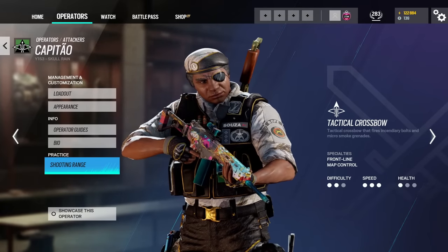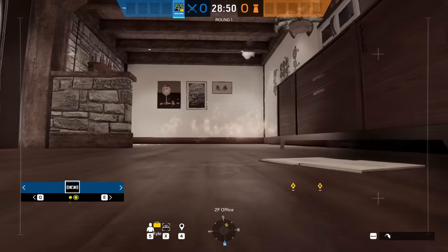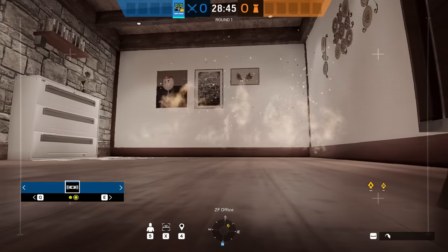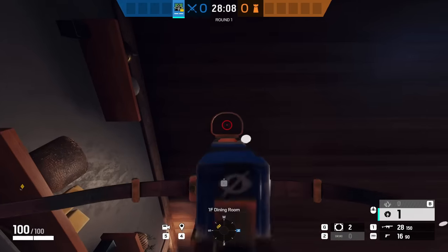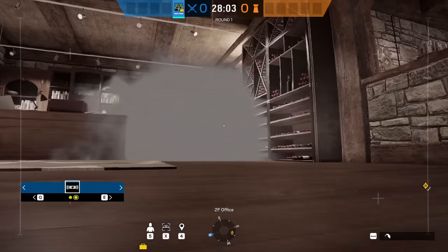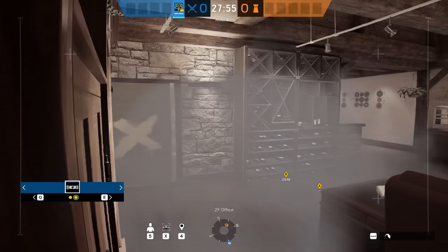Next up we have Capitão. A big mistake is not realizing you can shoot his bolts through bullet holes, leading to very interesting plays from safe positions. On Chalet, for example, there's an easy way to flame off a breach in case Bandit is tricking it. If a teammate wants to plant on K9 door, you can run into the kitchen, make a hole in the floor above you, shoot the smoke bolt through, and have a perfect smoke screen for the plant. Use the knowledge that you can shoot Capitão's bolts through bullet holes — it'll also take defenders off guard and dodge magnets.